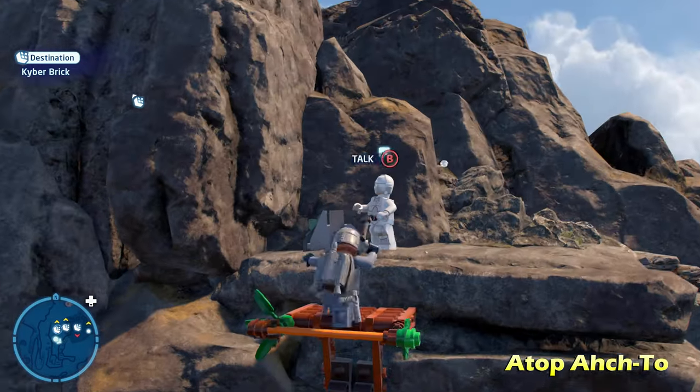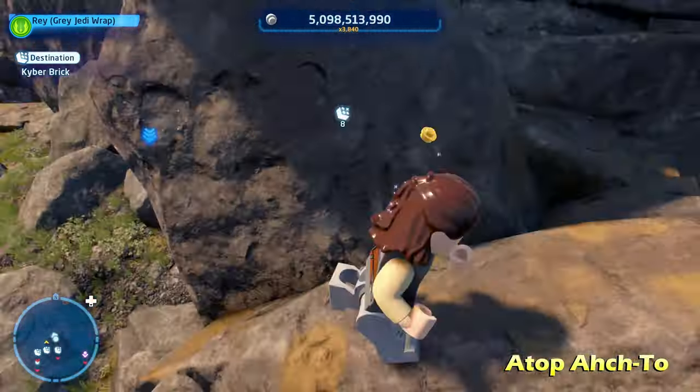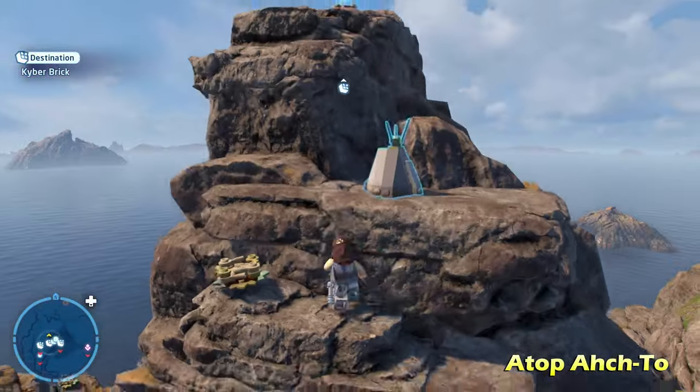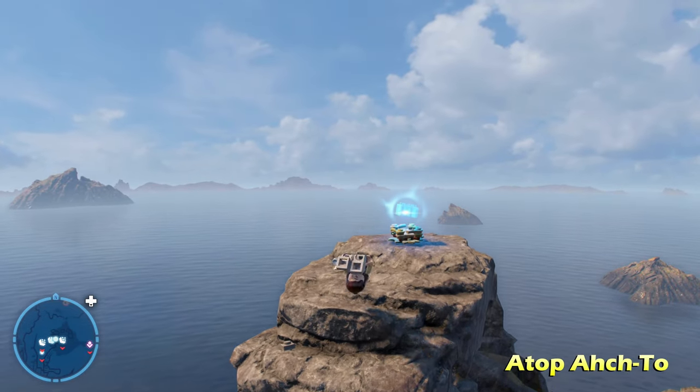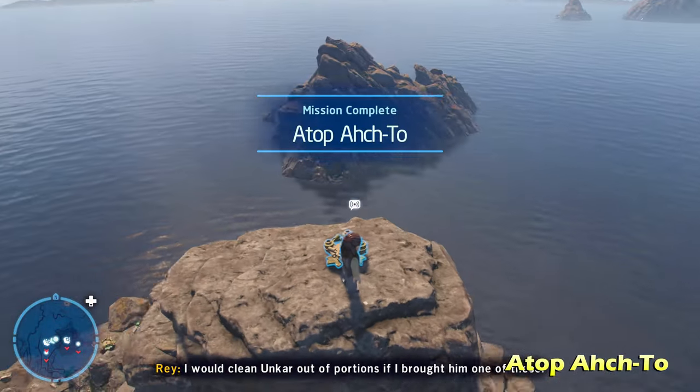Actually, we did have to use the grapple there, so make sure you bring a grapple character. From here we can just jump up with a normal character and do a few double jumps to reach the top of the mountain for Top Oc-2. Look at that view!